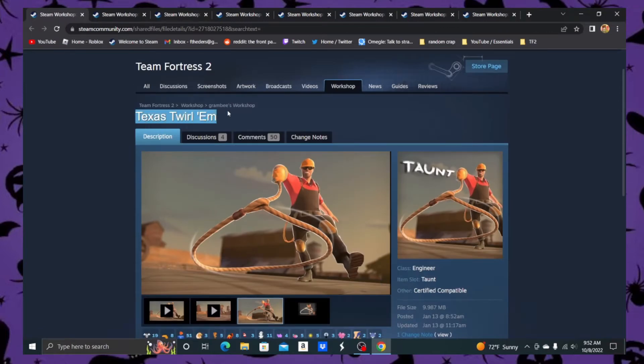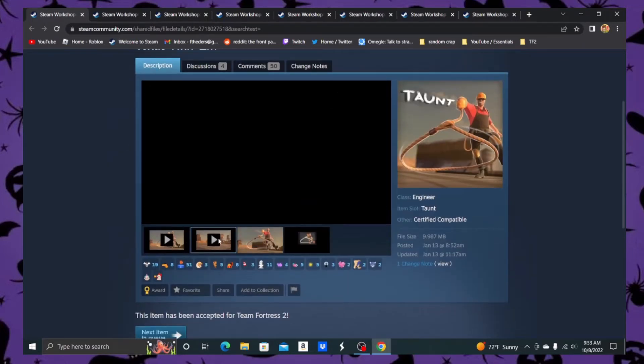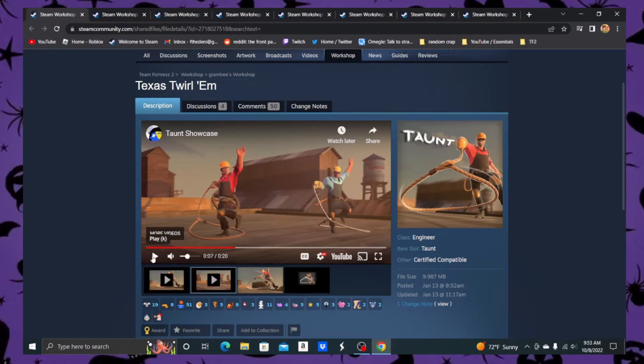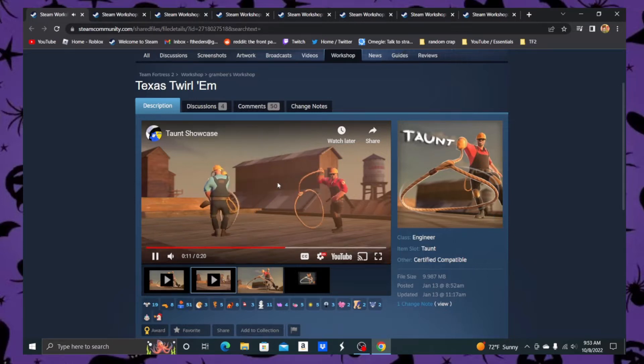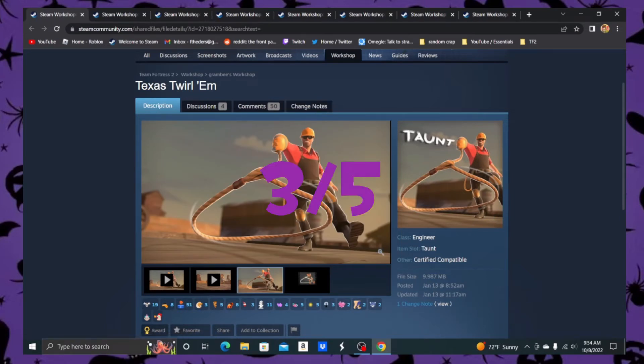So this is the taunt — the Texas Twirlum. This is a pretty nice taunt, actually. I initially thought it was like the High Five, where if two Engineers had this taunt they'd do something really crazy and cool, but no, it's just a normal showcase. It's really well done — the animation's really nice and fluid. The only problem is that it feels a bit too basic. I'll give it like a three out of five, because it could be better.